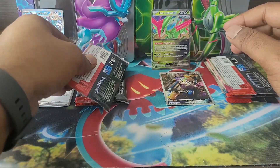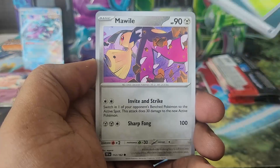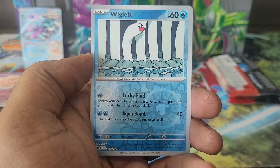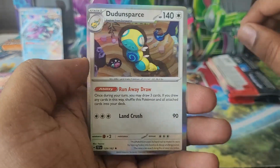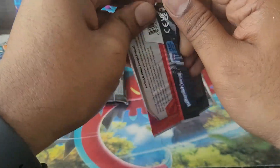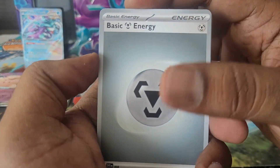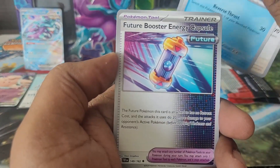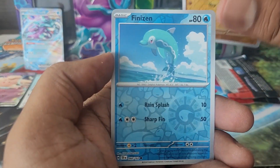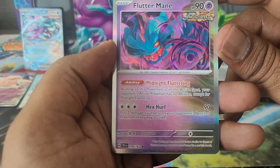Temporal Forces pack battle — ancient versus future business here. Darkness side pulling: Meditite, Tatsugiri, Sharpedo, Metagross, and a Wiglett reverse. Chatot and Dodrio — nice card for a draw engine. Iron Leaves from Temporal Forces: Water and Metal energy. Froslass, Noctowl, Krookodile, Future Booster — good card to play — Iron Hands, Rescue Board — good card to play — Meditite reverse, Finizen reverse, and a Flutter Mane regular holo.